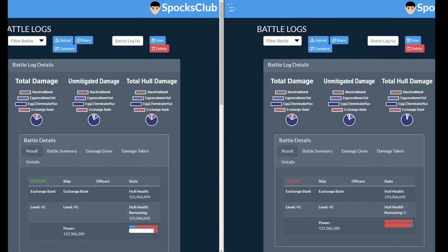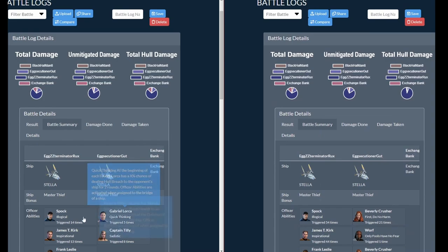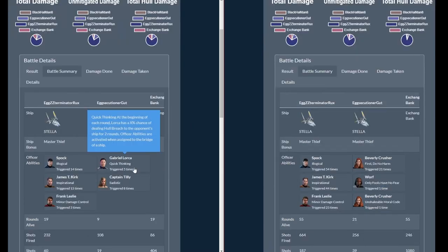On the left-hand side is the first round through this armada with myself, Executioner Gut, and Exterminator Rux on a level 40 exchange bank. On the right-hand side, we also attack a level 40 exchange bank — same three players, much different results. This is from the armada's perspective, so defeat means that we won and victory means that it beat us. Looking at the battle summary, we can see the crew was Leslie, Kirk, Spock on Rux's ship both times. Gut had a PvP hull breach crew with Lorca and Tilly the first time, then a more armada-focused Beverly Crusher Worf crew the second time. The big difference was that instead of myself hosting, Rux hosted.